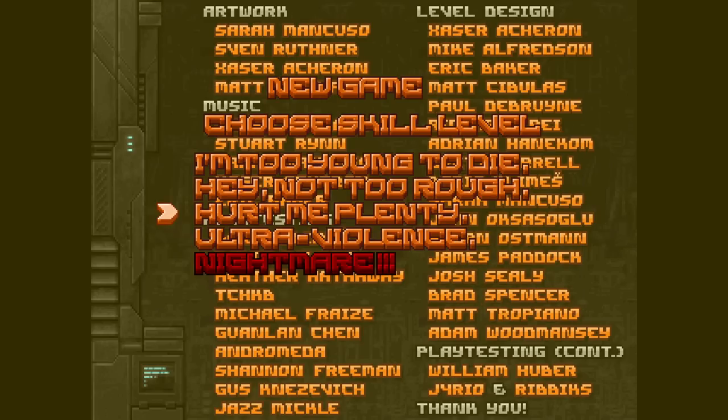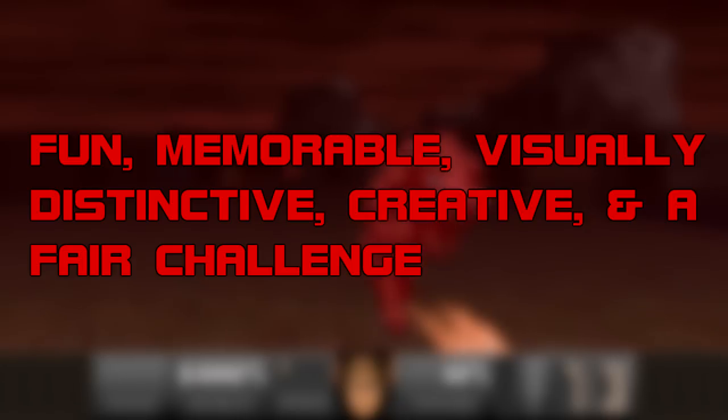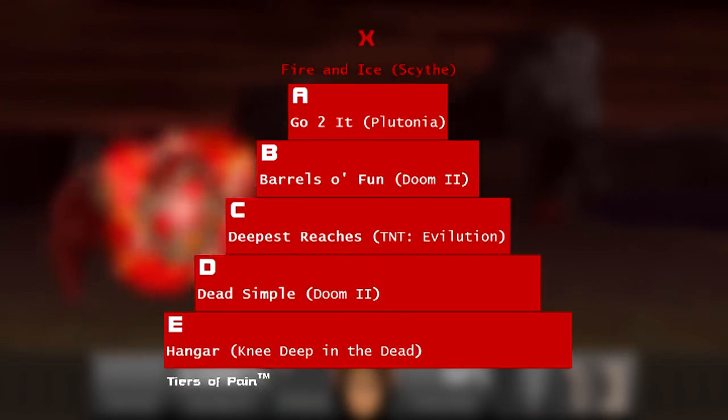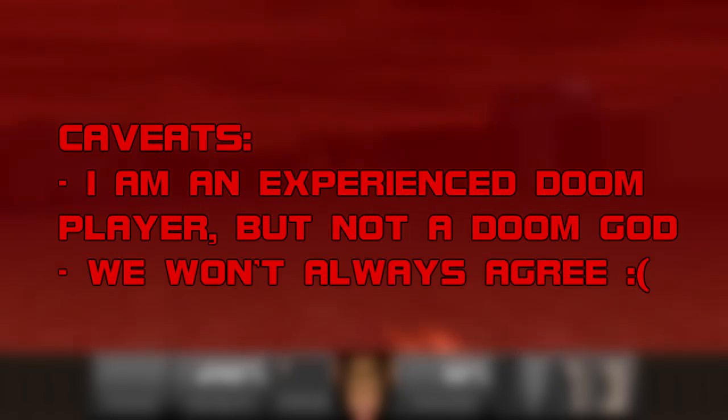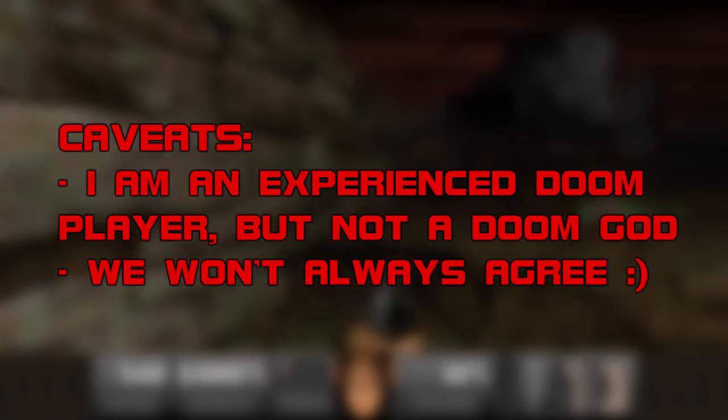So let's get this party started. Here's how the show works. Every map gets one grade for quality and one for difficulty. Quality grades go from A to F. Grade A levels are fun, memorable, visually distinctive, creative, and a fair challenge. We grade difficulty from X to E — X for extreme, E for easy, A through D in between. Keep in mind, my idea of a great map is probably not the same as yours, but that's okay. Disagreeing is part of the fun. At the end of the day, this show is about spreading the joy of Doom.